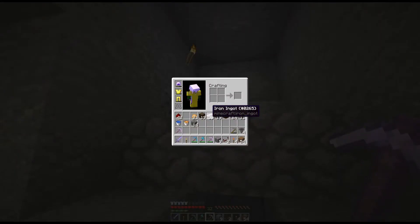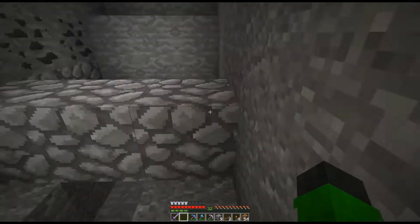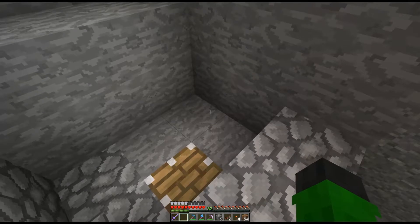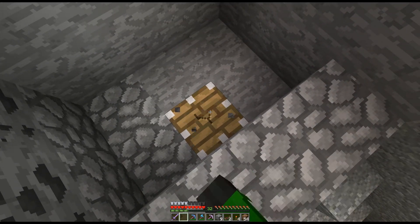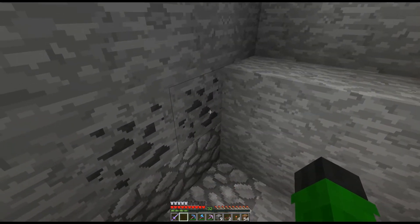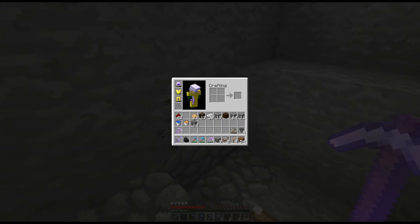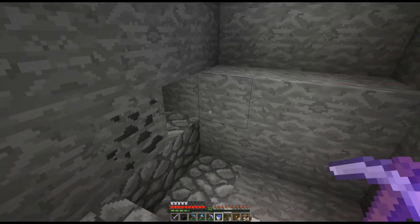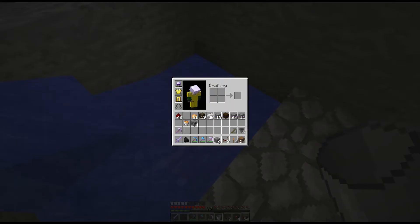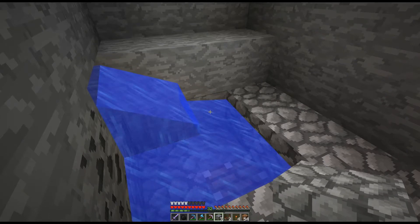That way we know where the piston is, because we're going to have a timer out there. The lava needs to fall over this block right here — only this block. The water is going to be over here, and I'm actually going to put the water up here instead, so just in case I need some coal.